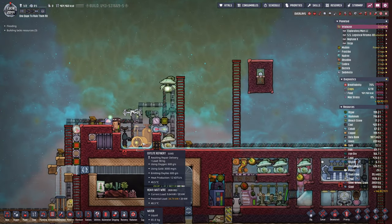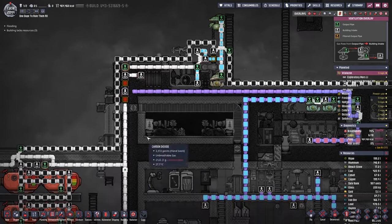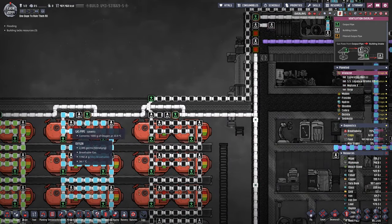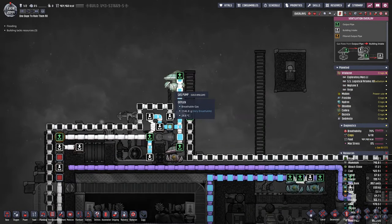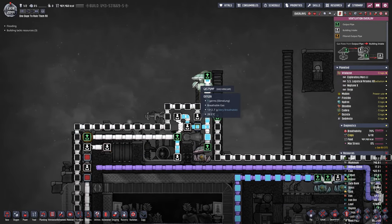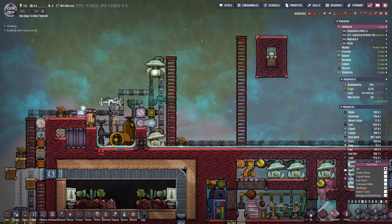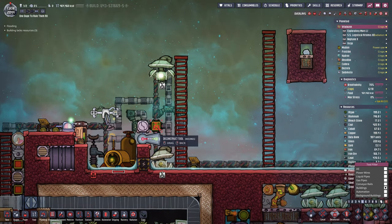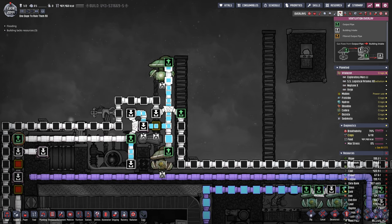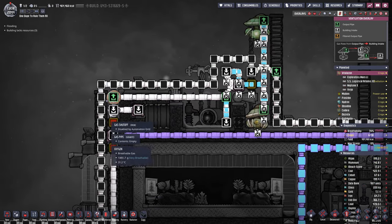I figured we could make an addition right here on the right side. I actually rerouted the pipes here slightly so that the excess oxygen I'm getting from my storage system goes directly into the machine. So now technically we don't need all of these extra gas pumps anymore and we can make some space. I'm gonna go ahead and get rid of those right away — we're not gonna need those two pumps anymore. The automation can go and probably most of the pipes here.